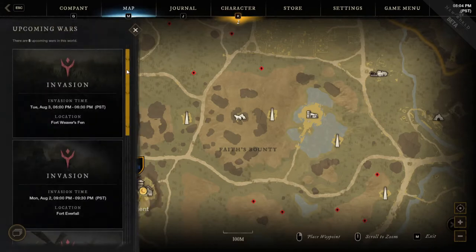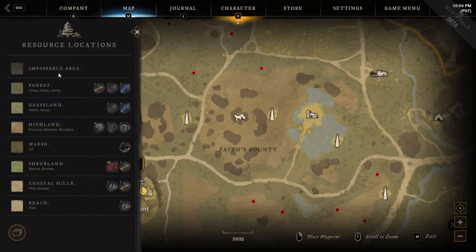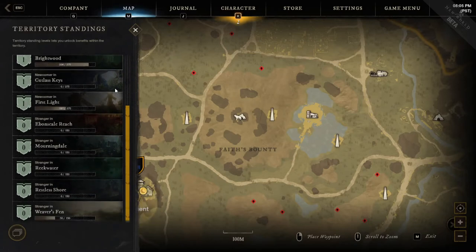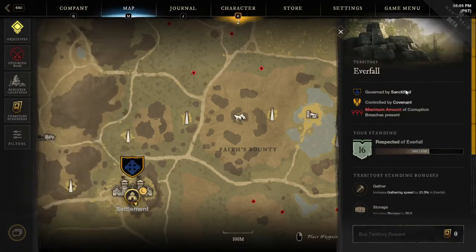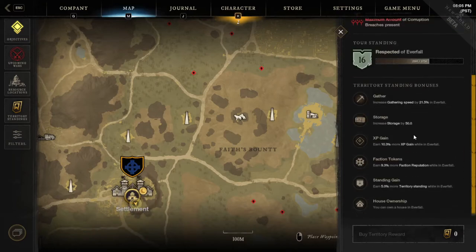You can also look at any of the upcoming wars or invasions going on on your server, open up the resource locations, which will display the different biomes and what they look like on the map, along with what type of materials they have in them. You're able to look at your territory standings, which are your zone levels for each of the different territories, and by clicking into these territories, it will tell you what company owns it, how many corrupted breaches are in it, and what your bonuses are there.